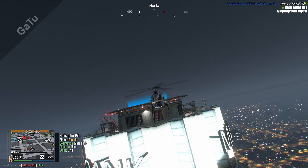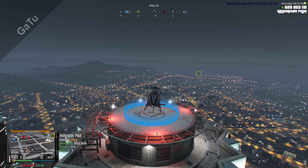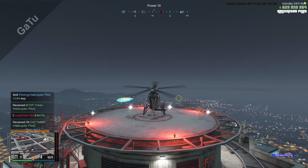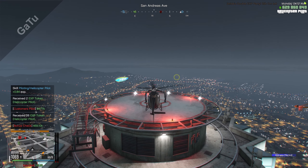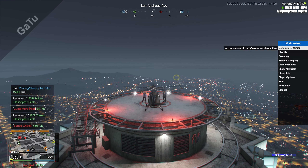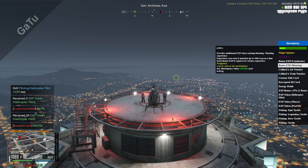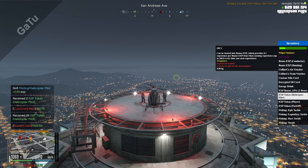The last thing you want to do is to convert all the XP tokens. This can be done by pressing M, then inventory, XP token, helicopter pilot, go in, left arrow, and convert — and it will convert all the tokens you have.